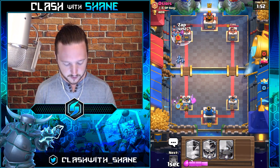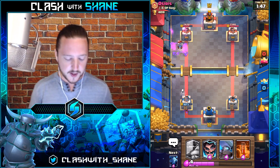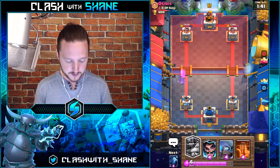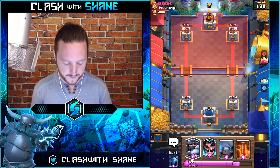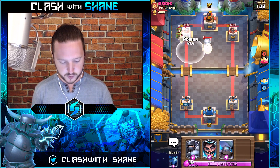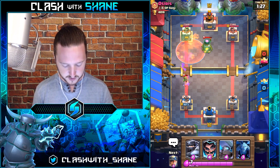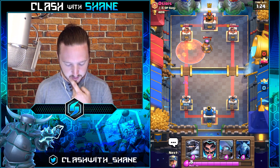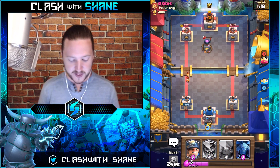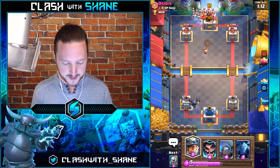Osiris — get out of here with that Goblin Barrel! It's important that we didn't Zap that barrel because we saved it for the Minion Horde. I can't use anything next to our tower because he's got that Fireball, so I might just do Mega Knight here and do a slow Mega Knight push. Actually, let's poison this and get the Furnace and Spear Goblins — boom, die Fire Spirits, thank you! Now we're going to wait — Mega Knight back here. You can't Fireball a Mega Knight — well you can, but I don't think he will.